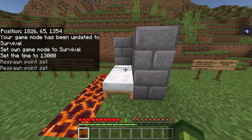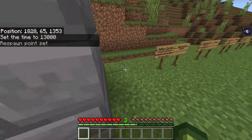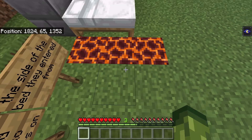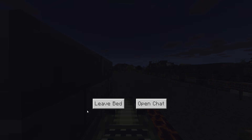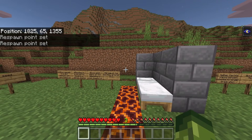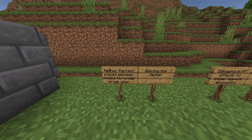So with /gamemode s and /time set night, if we were to stand on this corner and sleep, when we eventually leave this bed it's now going to put me in the exact same place that we slept. Prior to this, people could sleep here and it would spawn them behind walls. We also stand here and sleep — when we exit, it's going to exit me at the bottom of the bed, not on the magma blocks. A Java Edition parity, very good one.